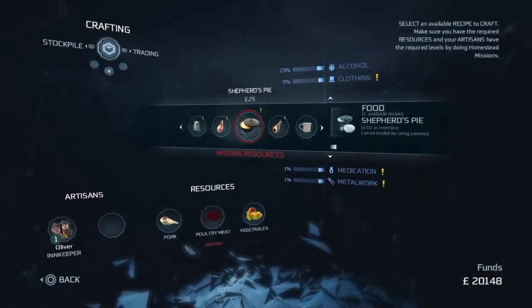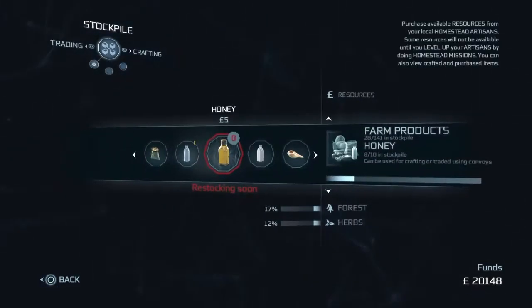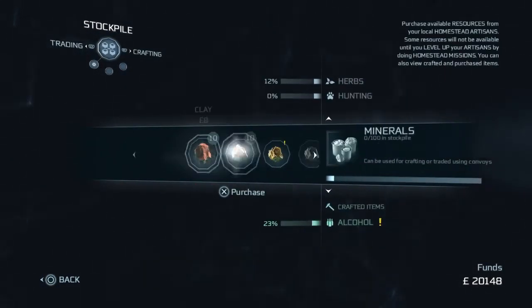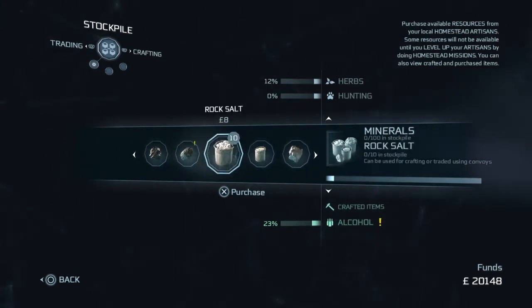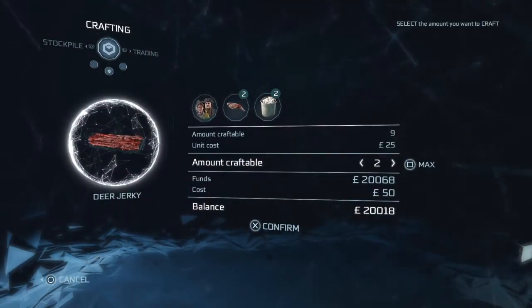And the last thing we need is the deer jerky. So we've got the deer jerky recipe there, but we need rock salt. So go down to minerals in the trading and buy rock salt. Again, I bought the lot. And then you need two bits of deer jerky, and you buy those.